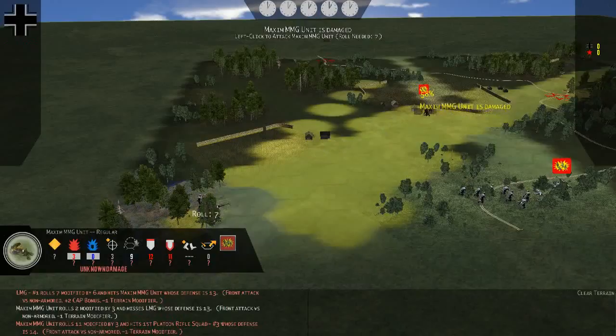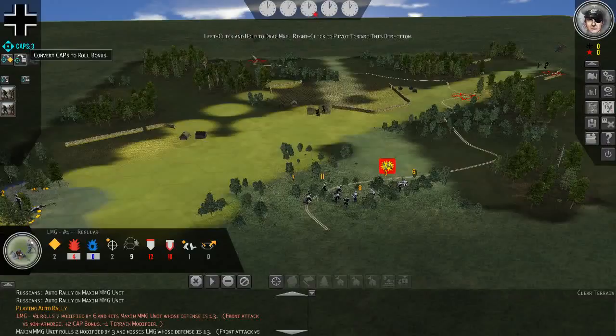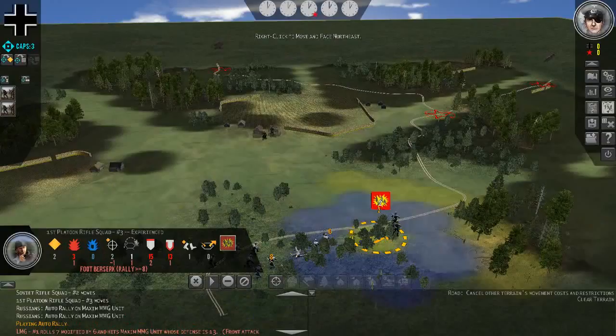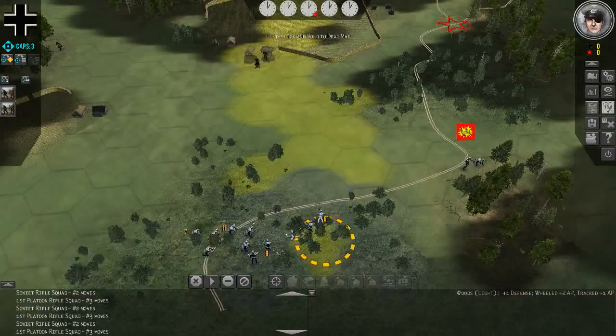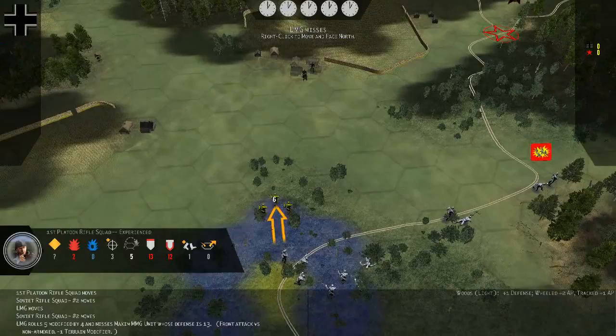It looks like their MG is putting some fire onto us, trying to suppress our troops. I'm going to use caps points to put another burst into them. How this system works is that we have a reserve of leadership points, technically called caps, and we can use them to either give our troops more action points or increase their roll bonus, whether it be rallying or attacking. Since a troop over here is worried about that MG, I'm going to move them forward where it should be safe for now. We got one shot off onto the MG so they're fairly damaged, and we still have 3 caps points.